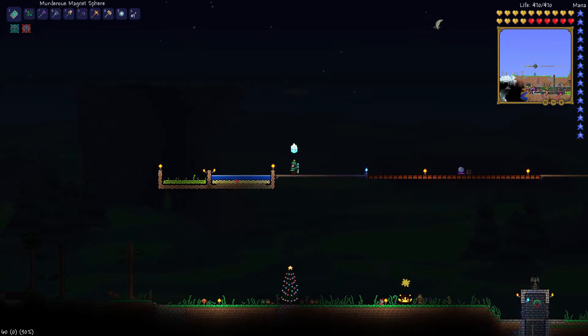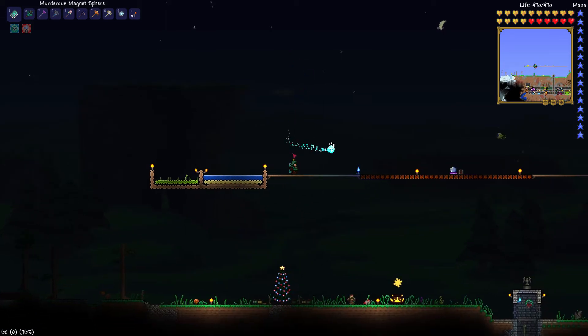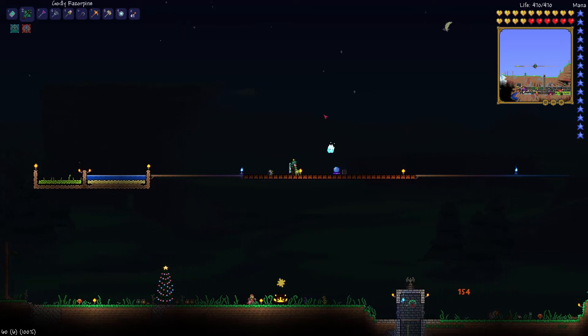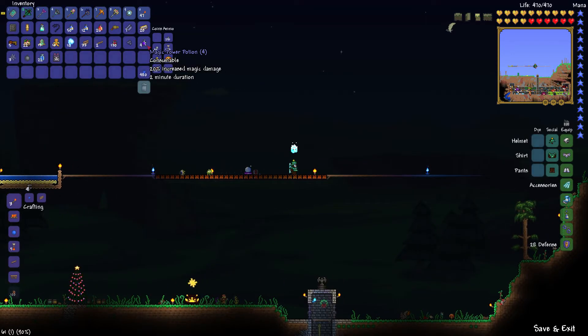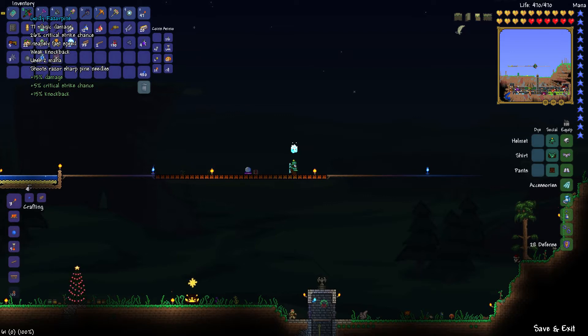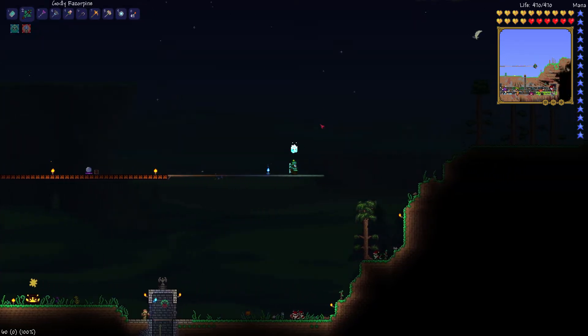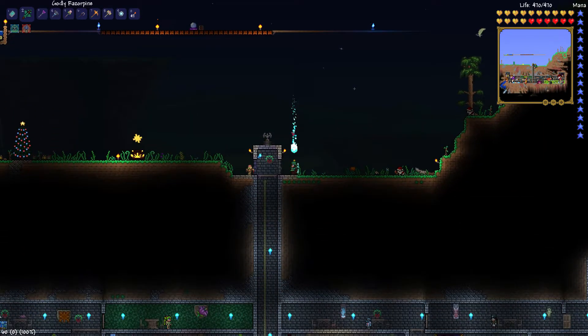We have some moonglow and some waterleaf growing over here, so at least we have some kind of farm set up. My plan this time around is to start making some potions — we're going to have magic power potions. They don't last more than two minutes, but the 20% increased magic damage will help a lot, especially with this godly Razor Pine we got last time from one of the Everscreams. Godly is the best prefix you can get, and the Razor Pine is a really new awesome weapon in patch 1.2.2.2.